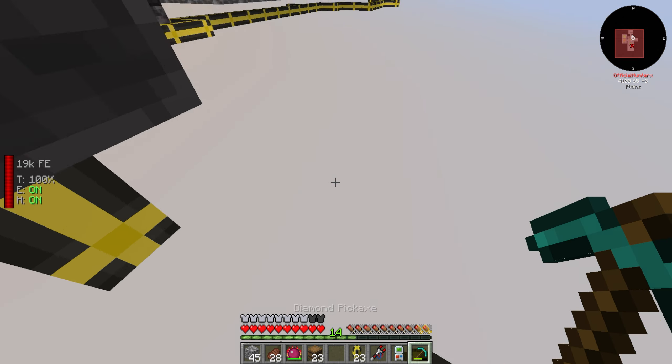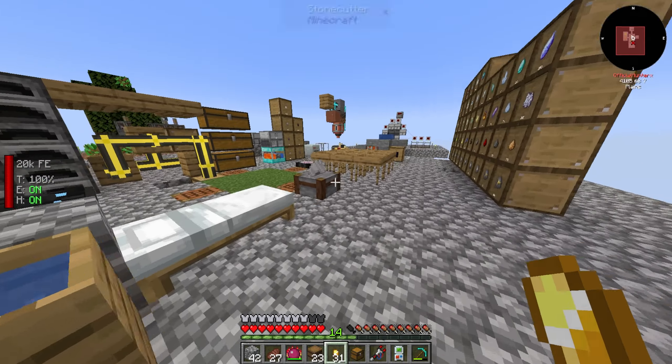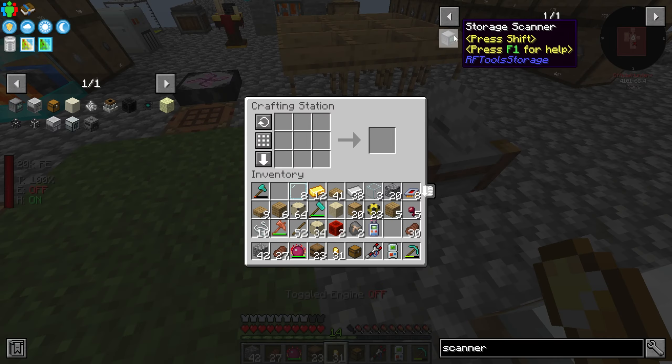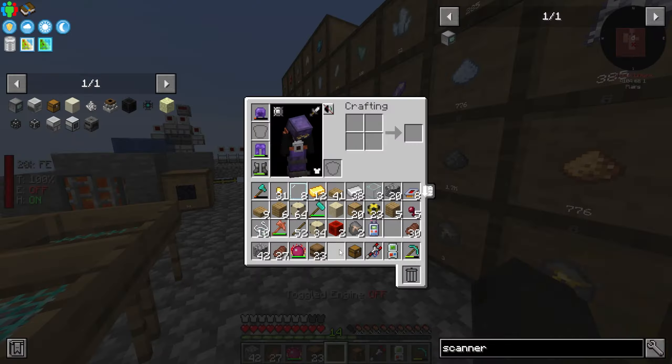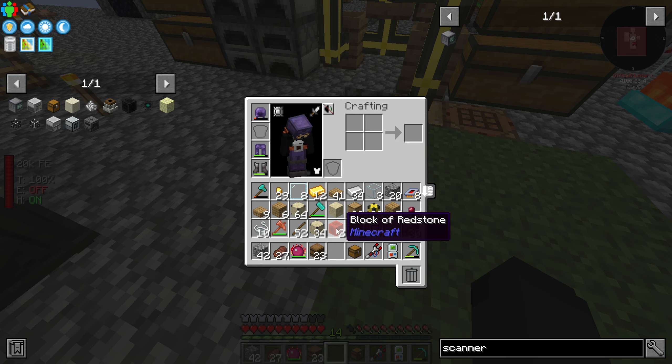Before that, I want to upgrade our storage situation and I think I have a solution. We have the storage scanner, which is a really unique and neat block. I've used it in a few of my Ozone playthroughs - it's a really nifty block that gives you a somewhat early-ish search function, which is really powerful if you use it right.